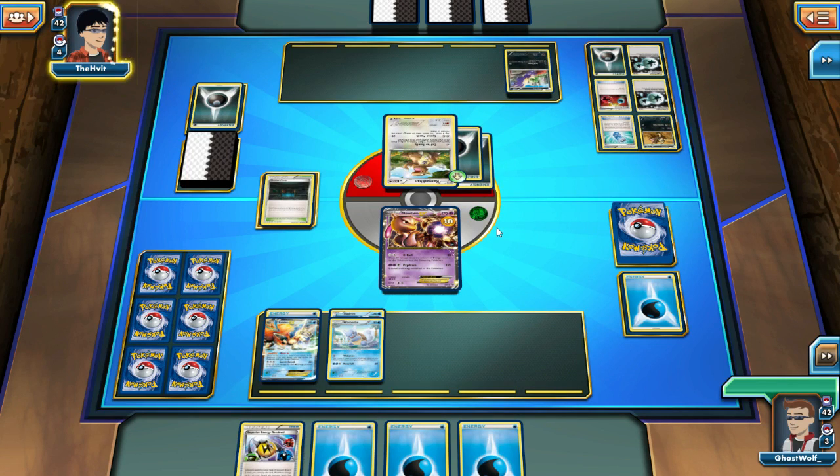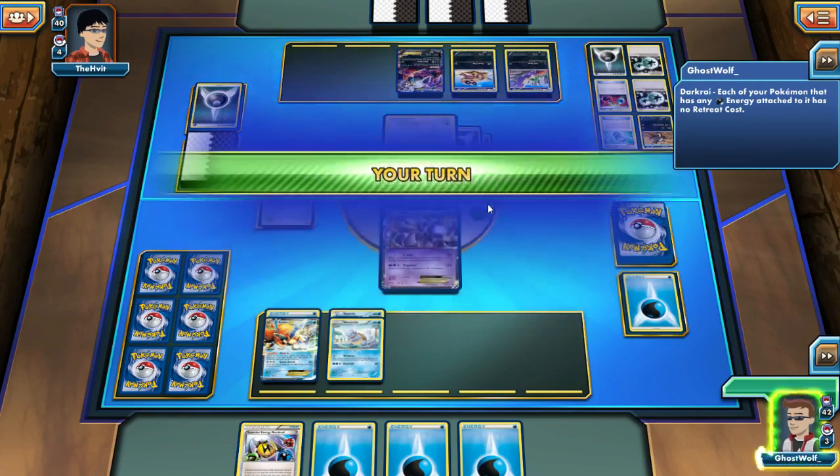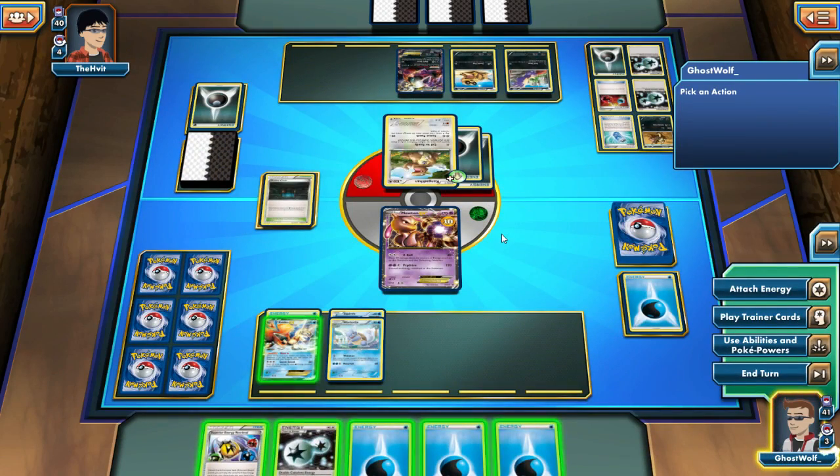Goddammit. Come on, Double Colorless — if I can draw that, I'm okay. Wait, how did you do zero? Oh, Call for Family — you failed all the coin flips in the game, just didn't show it out of shame. I was getting two things on my bench. Well, unfortunately for you, things are not going to go well.